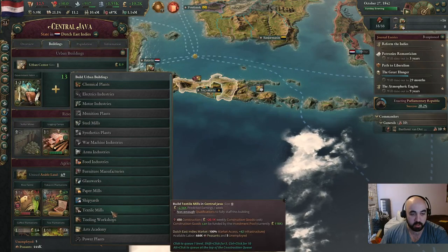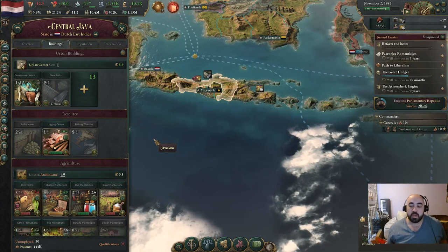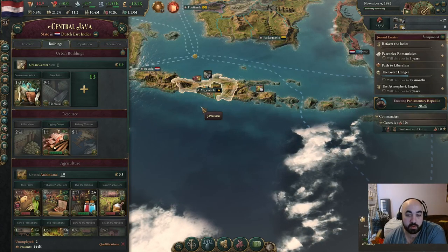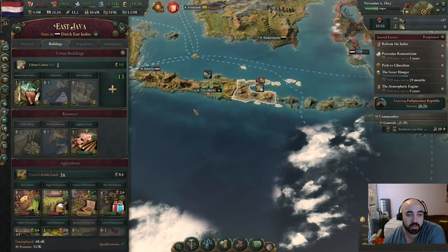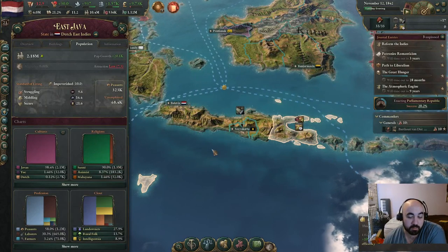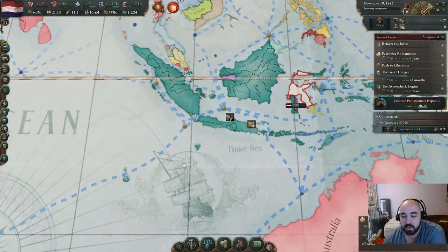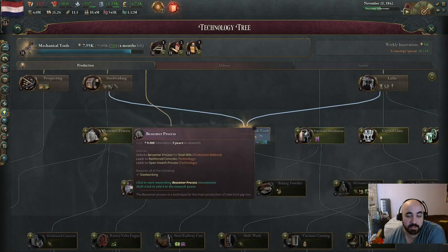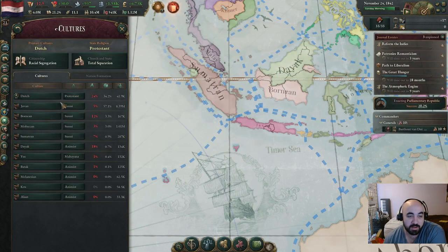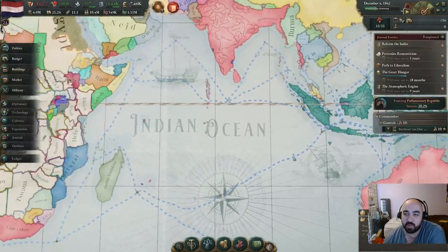In Central Java, we want to put down a steel mill kind of at the front. The reason being we're going to research mechanical tools fairly soon, so we want to be able to swap over. We should have been mainly building up in East Java, West Java, and Central Java, because this is where we have a lot of the Dutch, who we need to be capitalists or use the educated PMs. Unfortunately we're having significant problems with that - we only have 42K Dutch people in our entire nation, with everyone else discriminated against.